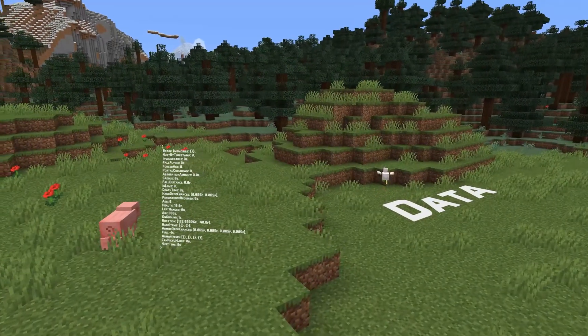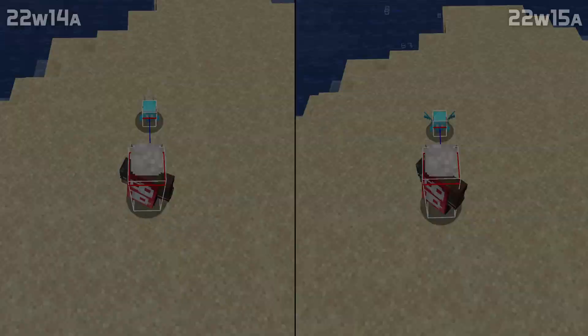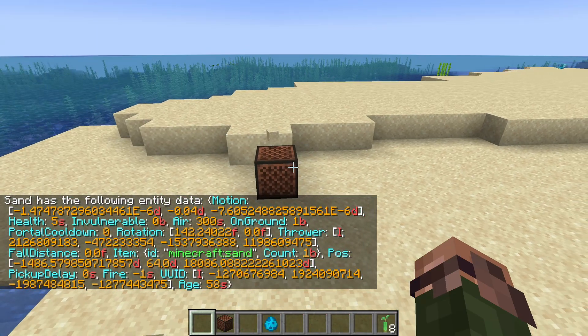Let's talk about a few changes to entity data. Phantoms with no AI can no longer face through blocks, and allays can no longer be pushed around when they have no AI set. Item entities thrown out by allays now also have the thrower data field set.